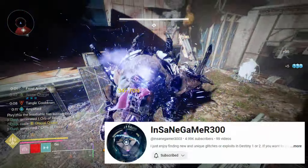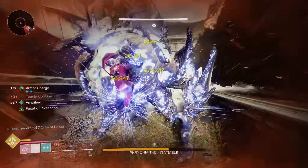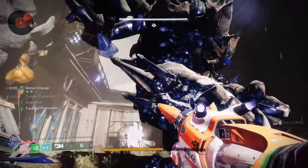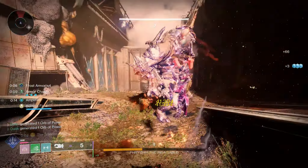This was first discovered by InsaneGamer300, whose video taught me this method. Another thing is you can attack much quicker than normal by remaining airborne during the super — basically I just spammed melee attack and jumped the entire duration.